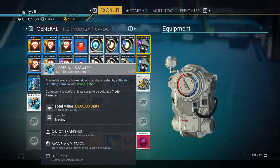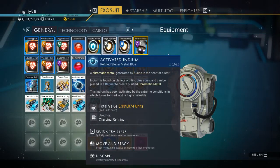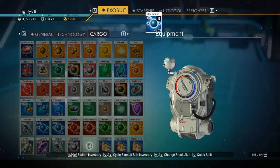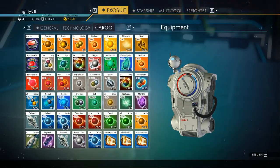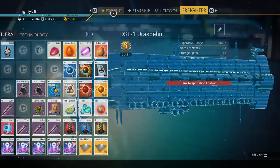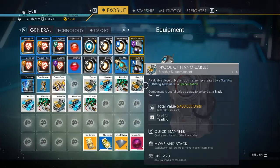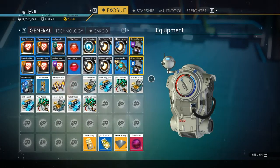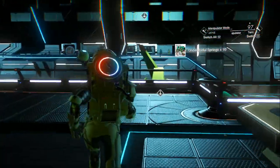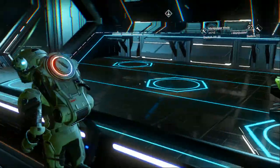And you get to sell all that stuff right there. That's where you're going to make your money back. I'm getting full here, I've got to go store a little bit. You sell all that and make your money back. So there you go — if you want a cool looking ship, you can upgrade it to an S-Class or come here and wait for one.